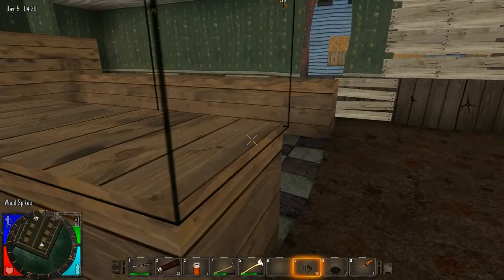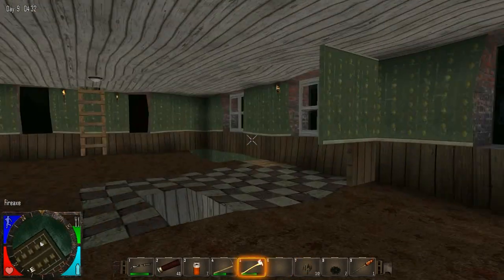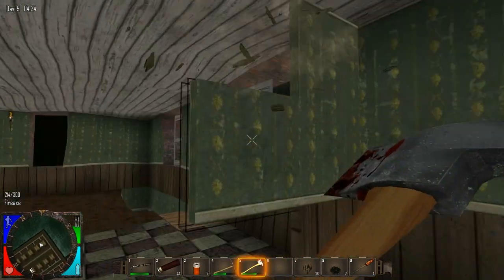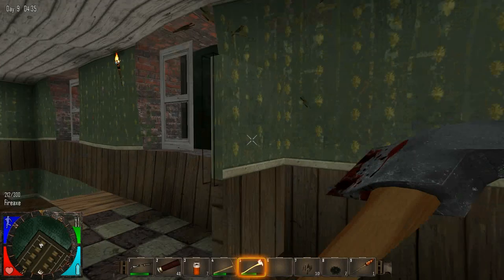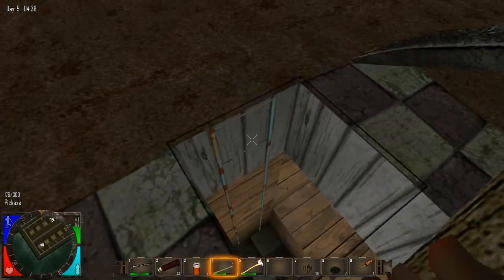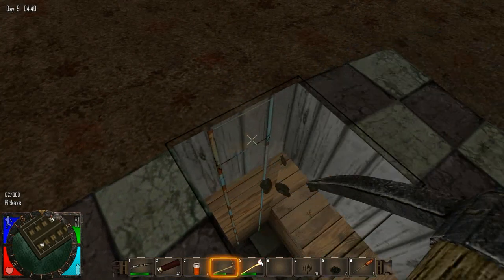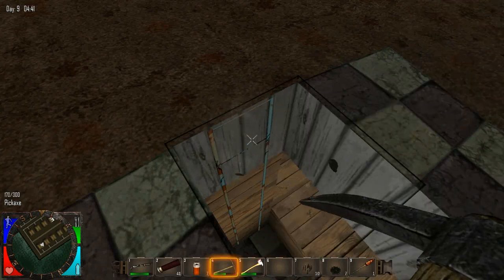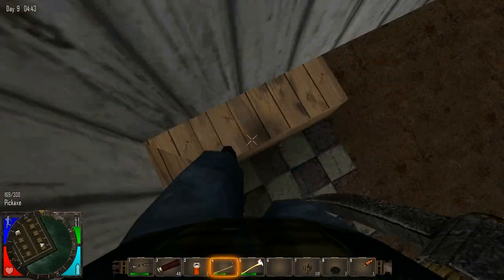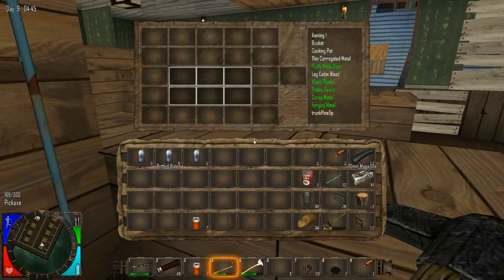Let's do some mining. Let's go ahead and make ourselves some reinforced concrete. I've decided I'm going to use the metal trussing a little bit less than I was planning, because the metal trussing doesn't look as cool as reinforced concrete.